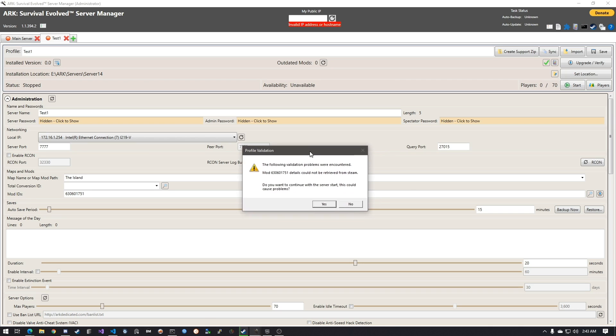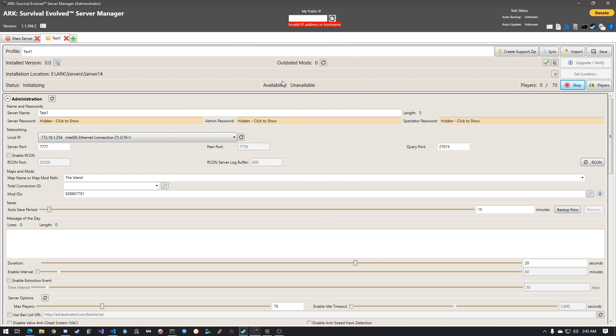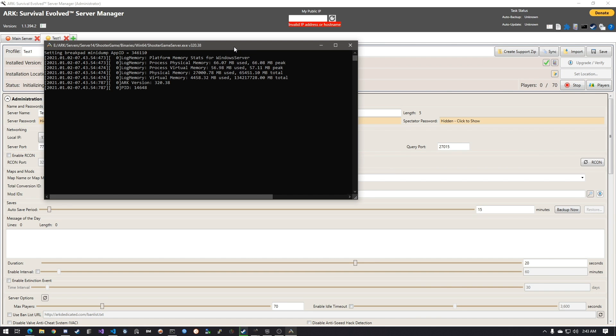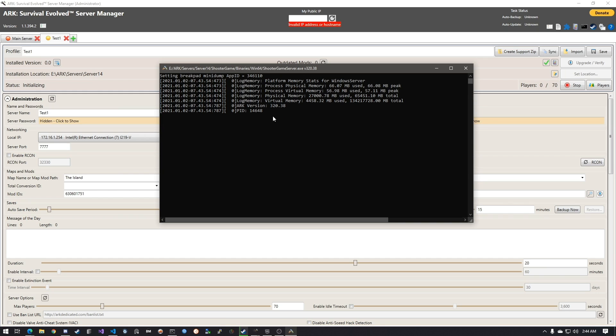Go ahead and start the server. If you get a profile validation warning, don't worry — it says the mod can be retrieved from Steam and may cause problems, but I just click Yes and haven't had issues. Once you start it, it will come down to the PID and it might take a minute — I've had it take up to 700 seconds before, which is around 10 minutes, but usually it goes pretty quick.